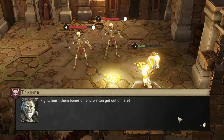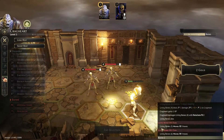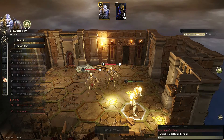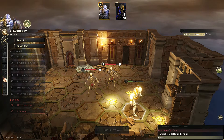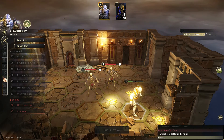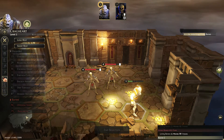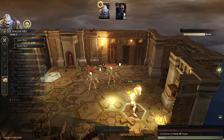Finish those bones off and we can get out of here. Where are these pips they're talking about? If we wanted to reactivate that ability — the Retaliate — how do we do that exactly? Something above our portrait.